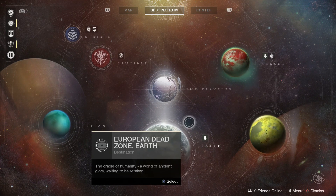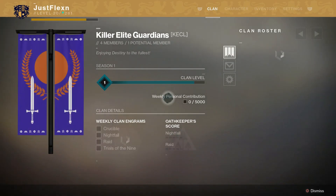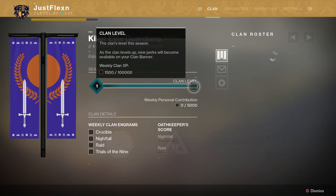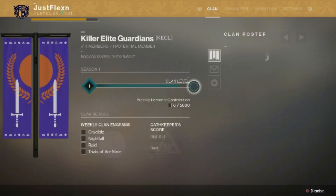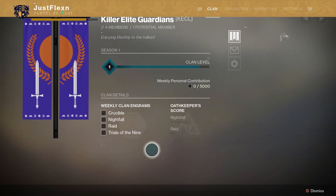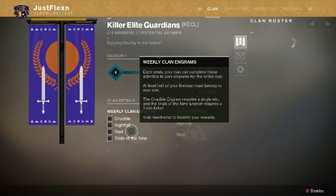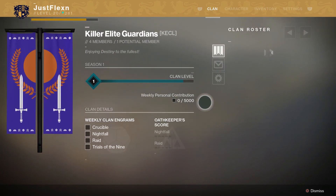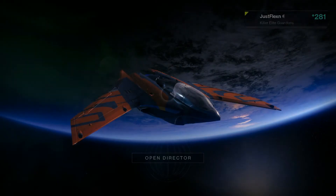Clan rewards: this week you have a chance to earn increased clan rewards. Our clan is at one this week but we should be able to get to two. Your weekly clan engrams have also reset — you need at least one clan partner for the crucible engram, at least one clan mate for nightfall, and at least two other clan mates for the raid. For Trials of the Nine you need at least one clan mate. All these activities are eligible this week for weekly clan engrams.